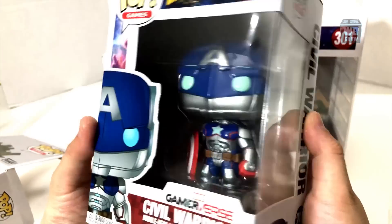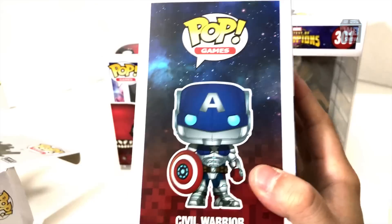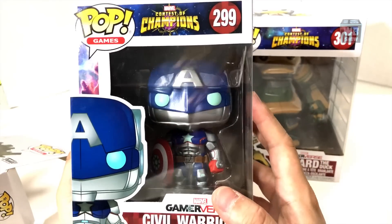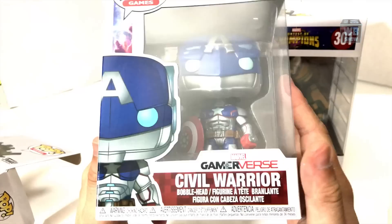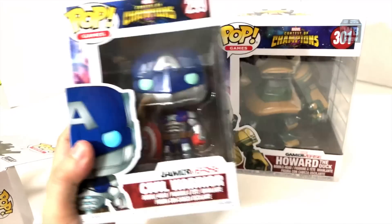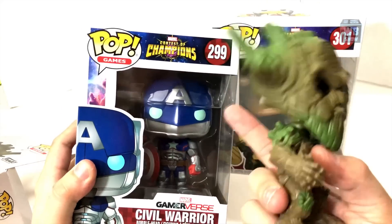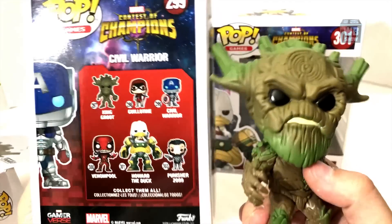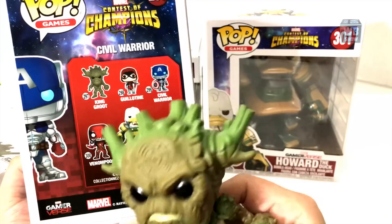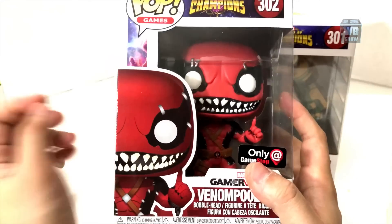Here's Civil Warrior. There's nothing too different about him — the main thing is the shield. There is an exclusive version with a see-through shield, and there's a green one from Hot Topic, but I don't even know why they'd do that — it looks so ugly. I like the original. Unlike King Groot, who has a different head, Civil Warrior has the same square head as most other pops. I love that character but I've never gotten him as a four-star in the game, which is unfortunate.